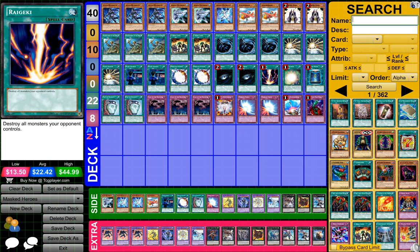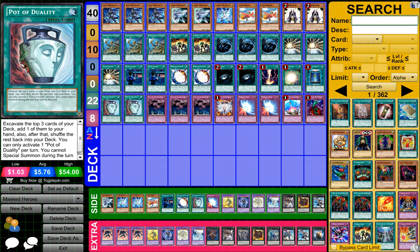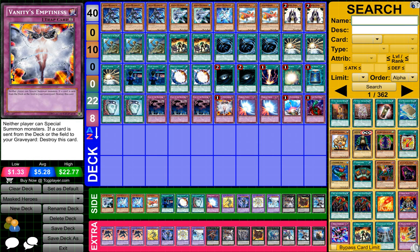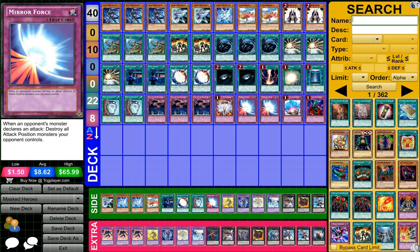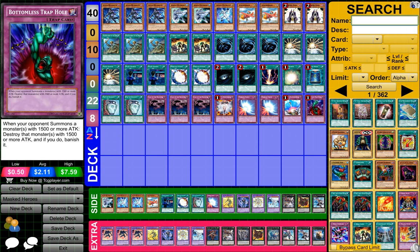2 Dark Holes, 1 Red Decay, 1 Soul Charge, 1 Book of the Moon, 2 Pots of Duality, 3 Call of the Haunted, 1 Vanity's Emptiness, 2 Mirror Force, 1 Compulsory Evacuation Device, and 1 Bottomless Trap Hole.